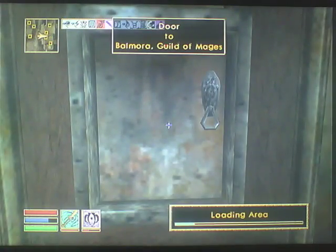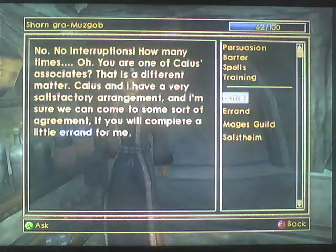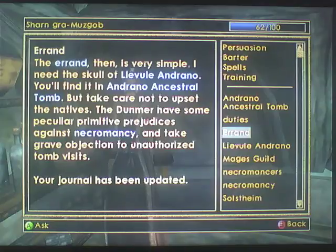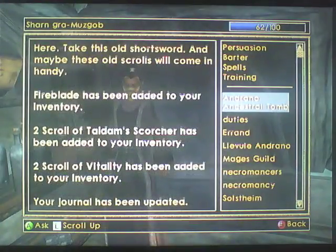We need to speak to the Orc. I'm sure there'll be a silly errand to do. I don't think I can use my intimidation to coax the information I need - there's always a bit of leg work to be done. The errand is very simple: I need the Skull of Llevule Andrano. You'll find it in the Andrano Ancestral Tomb, but take care not to upset the natives. Where is this tomb? South of Pelagiad, just off the road - just before the fork where the road goes south-west towards Seyda Neen and south-east to Vivec. You may need an enchanted blade.